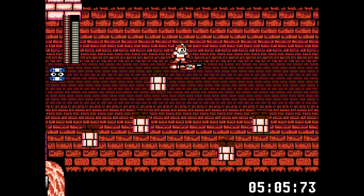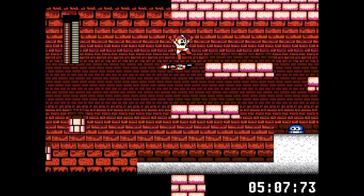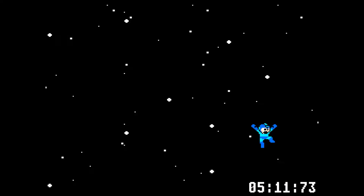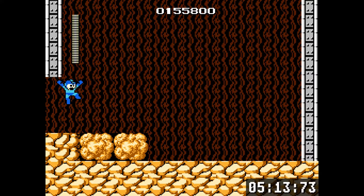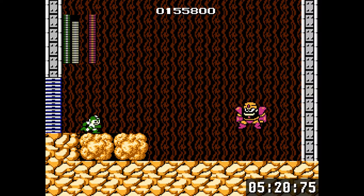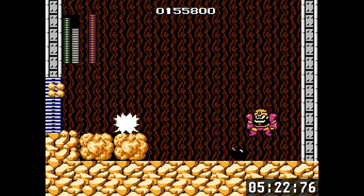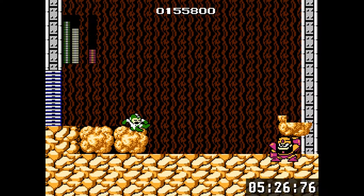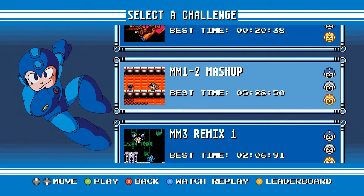You can use Item 2 to skip over that little jumping segment, and skip over that enemy because who cares — we're going fast. Guts Man again! They love putting Guts Man in these challenges for us to murder. Not much Ice Man though, I must say.